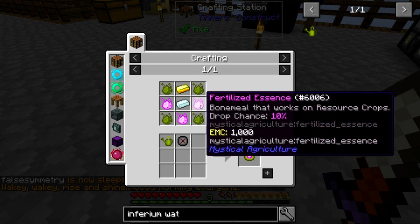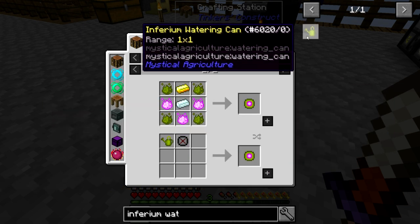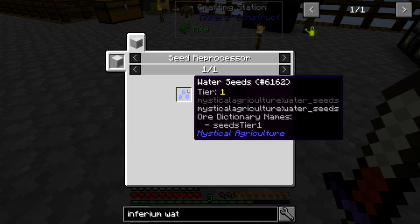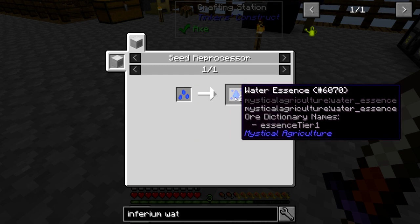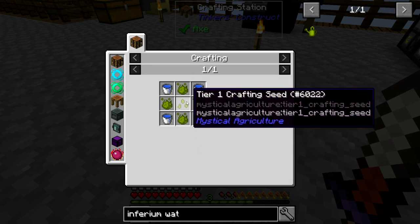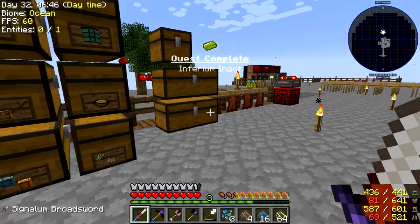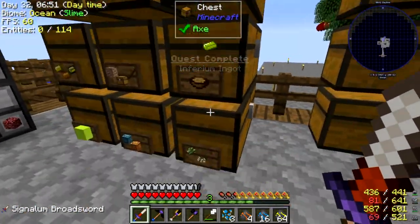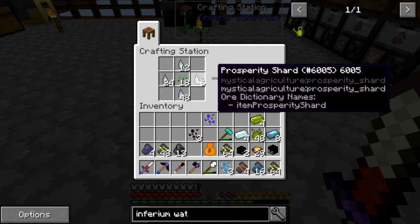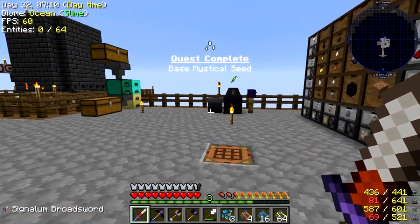Next we need fertilized essence. Bone meal that works on resource crops has a 10% drop chance. We got everything else besides that. We also need to figure out how to get water essence — we need base essence nuggets. Water seeds are made by doing a tier one crafting seed with inferium and some water buckets, which are made with base crafting seeds, which are made by putting prosperity shards around regular seeds. There's yet another quest complete. Let's craft up ourselves some base seeds, and there's yet another quest complete.